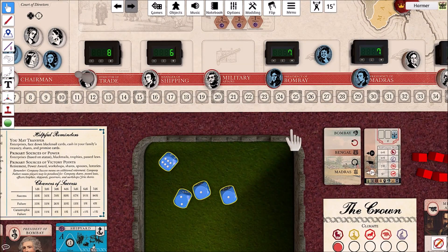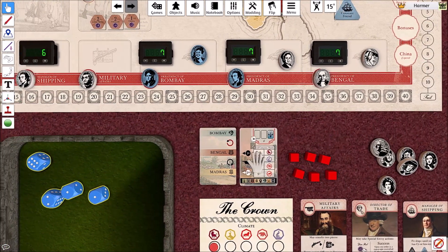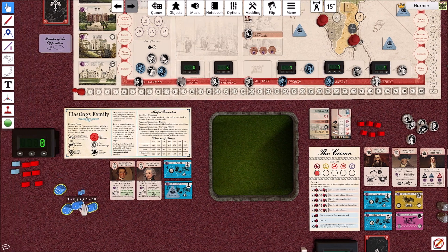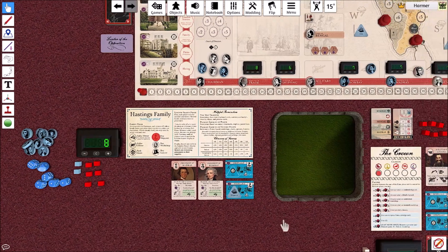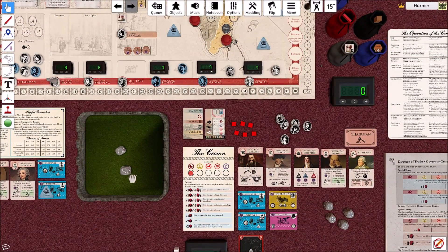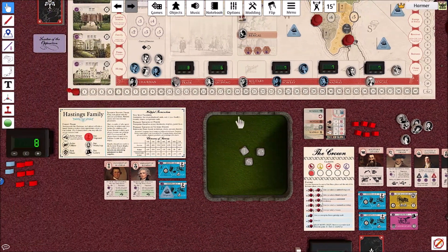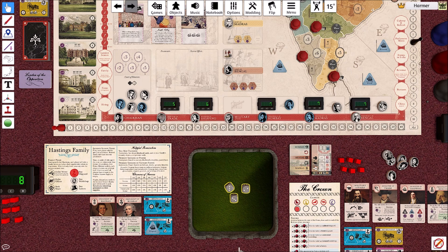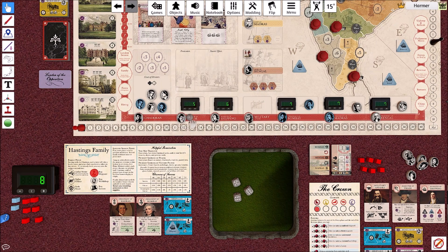The Director of Trade takes his three dice and spends three pounds, hoping to roll a success. He rolls... and has actually rolled a catastrophic failure. So this is what happens: the Director of Trade is now sacked and returned to the AI, and the Director of Trade position becomes a vacant office.